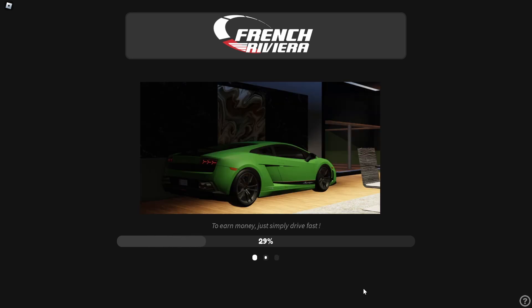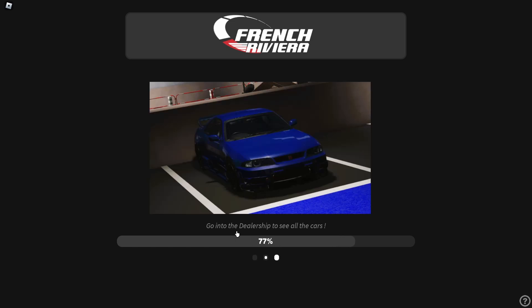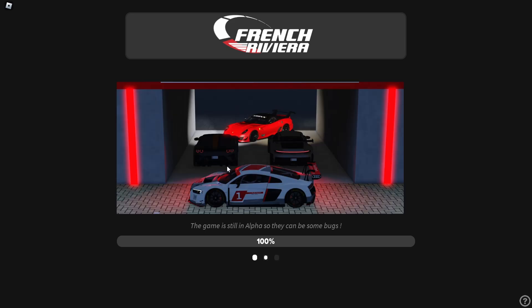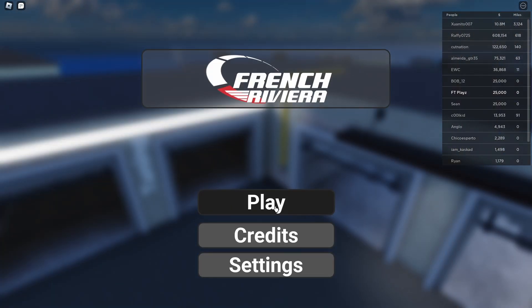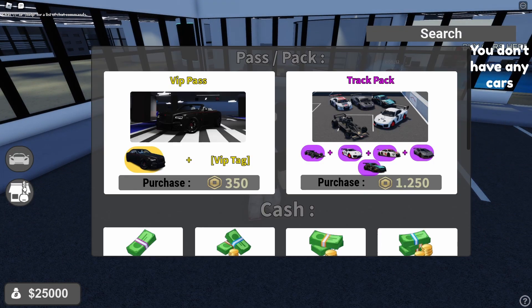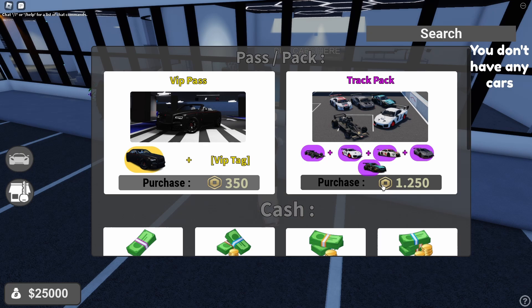To earn money just simply drive fast. There's a Lamborghini — that's a nice one. I have no clue what that other car is. The game is still in alpha. There's a Nissan Skyline R34 and a Ferrari — very detailed. I have 25 grand in this game. I don't have a car yet. Let's go to the shop. They have a Rolls Royce VIP game pass for 350 Robux and 1,250 Robux for all five different cars including that Lamborghini.